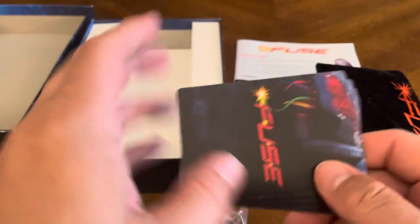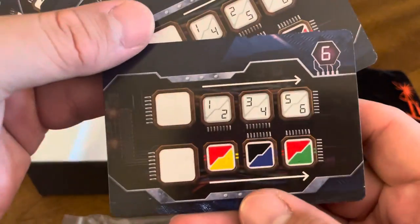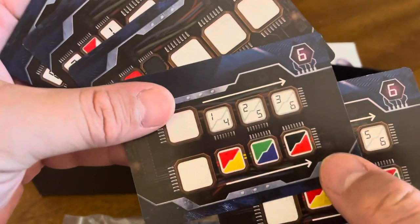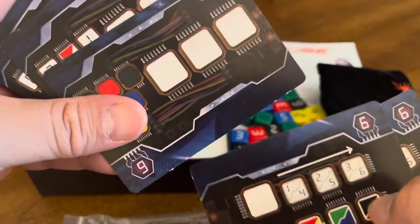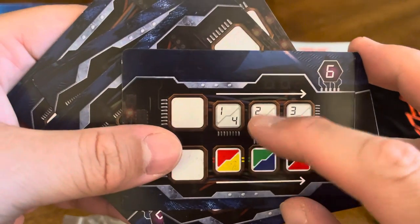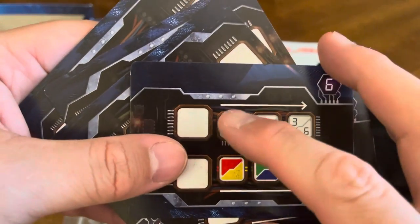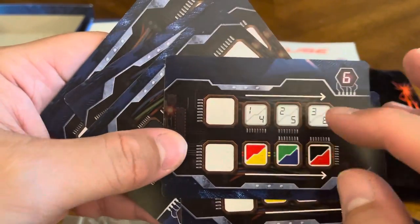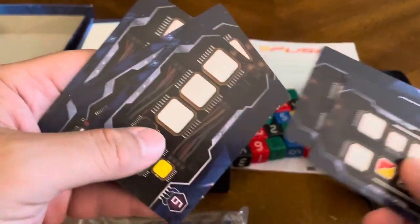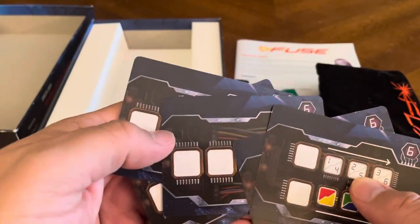These are your specialty bomb cards, which are harder to complete. They tell you what colors you can use and what numbers have to be to activate them. For example, one card requires a one or four in specific colors: green must be a two, blue must be five, black must be three, red must be six. When you get those done, you stack the dice right on top of the card. Those are your specialty cards.